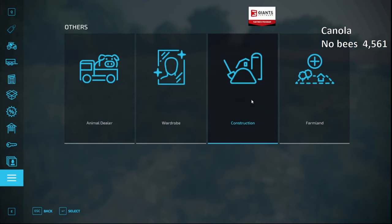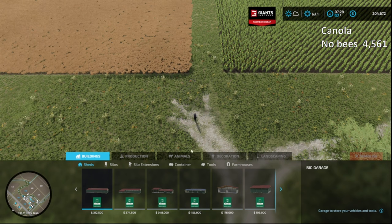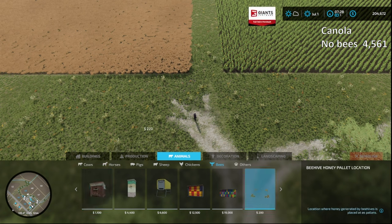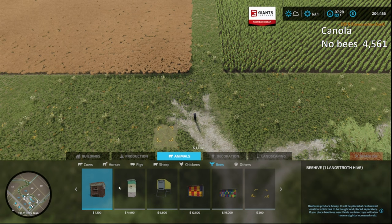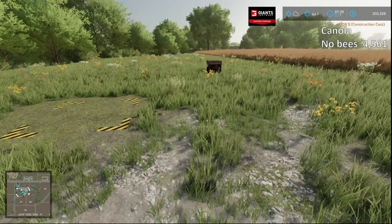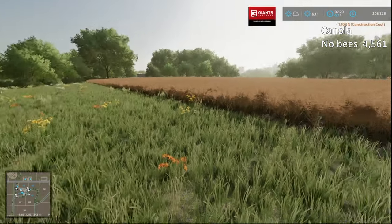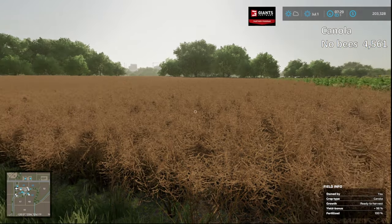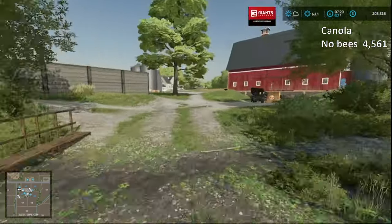Right in there somewhere is where I'll go ahead and build it. We'll do the small one for now. We'll need a place to store the honey. Go ahead and put that right there, and we'll build one Langstroth hive. I don't want to put it too close to the field and delete any of the canola. I'll put it right there. It's still saying only 98%, 100% fertilized — it's ready to harvest. So we're going to go ahead and harvest and see if we get any more, the same, or what.